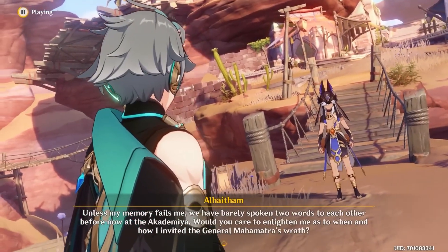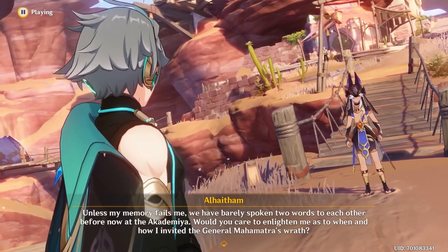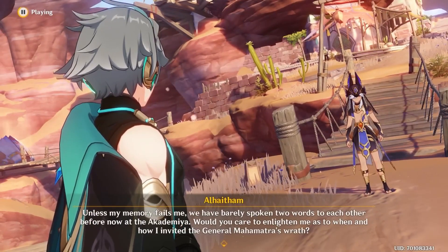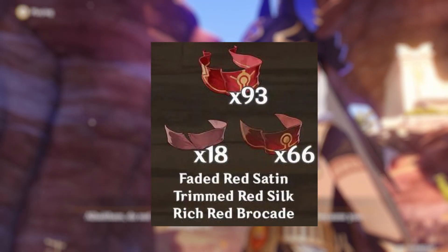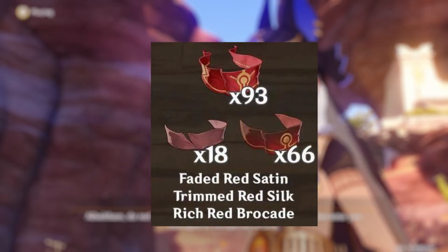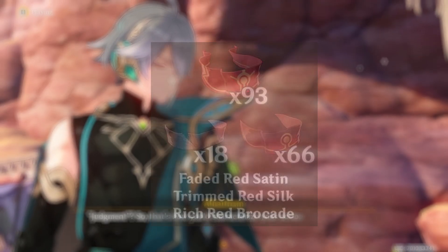Alhatham will need a large number of common drops from Aramites to increase his talent levels. Aramites can be easily found in Sumeru's rainforest and desert regions. Players will need 18 Faded Red Satins, 63 Trimmed Red Silks, and 114 Rich Red Brocades to max out Alhatham's talent levels in Genshin Impact.